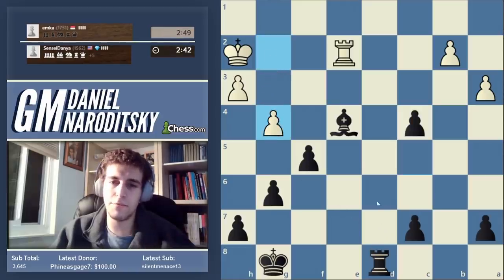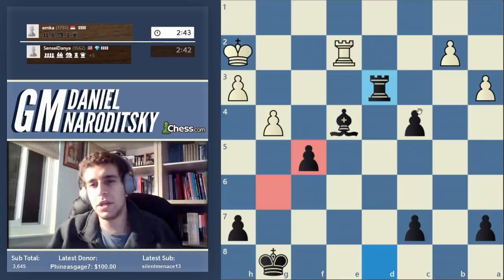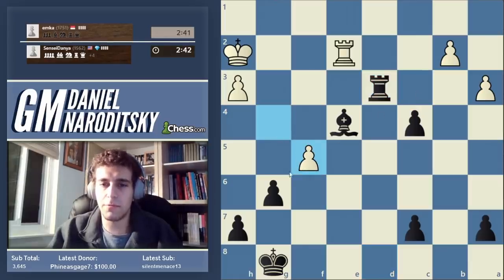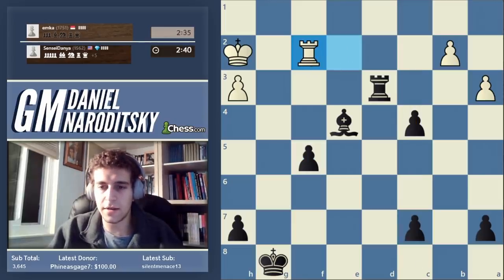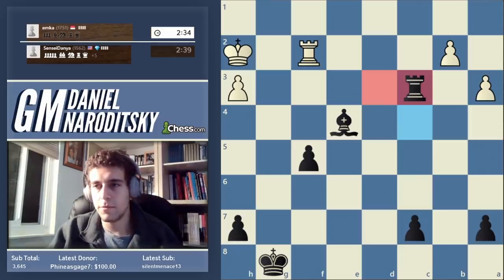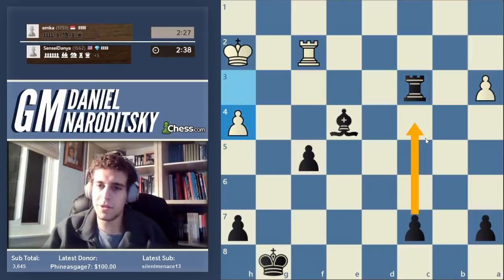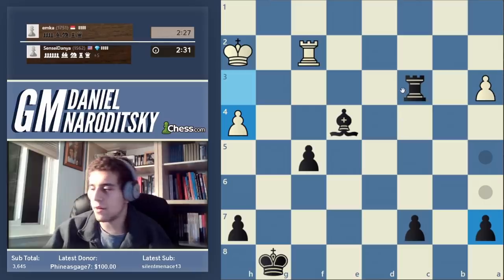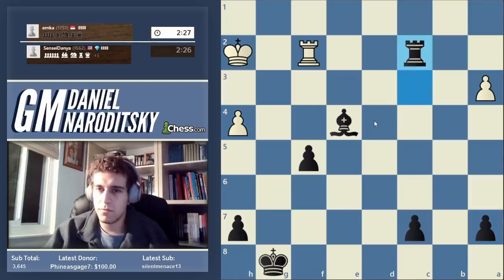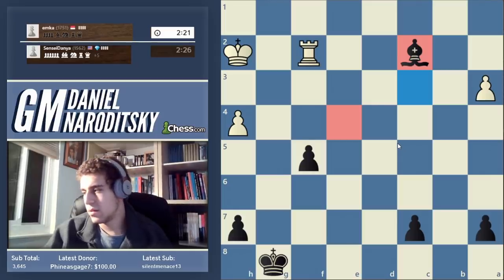We're going to trade queens — that's the easiest. To win this position, identify where you can create a passed pawn and create it. He's basically creating it for us. The move c3 gets rid of one of our doubled pawns and the other will be passed. Let's go c3. We can play rook to c2 to eliminate any counterplay — we'll have an extra bishop and two passed pawns that cannot be stopped.